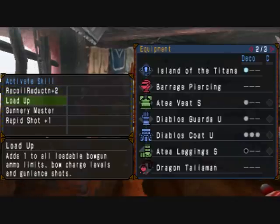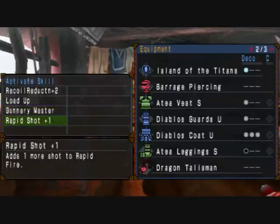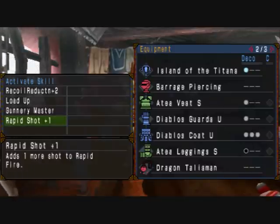Load Up means you have to reload a little less often, which is always nice. Gunnery Master is a 50% boost to your crag shots damage. And Rapid Shot plus one means that because this gun is rapid-firing crag shots, you now get a third bullet.